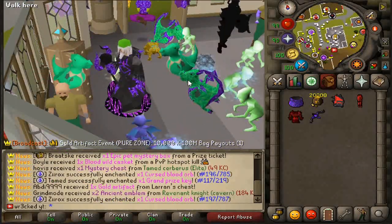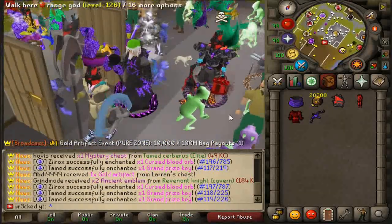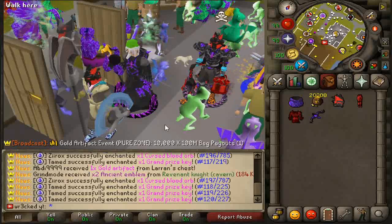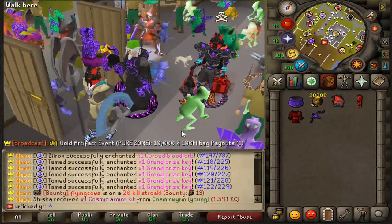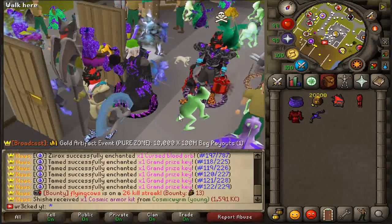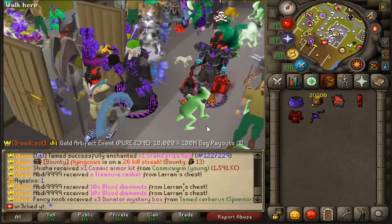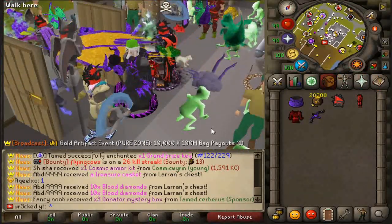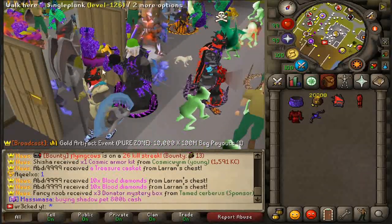Last video I gave away a 100 bond and one trill cash, and that winner is going down below. We're going to do the exact same giveaway — so pretty much two trill for the giveaway today. They also just released a brand new Cosmic rank. If you want to enter, like the video, comment down below your SpawnPK IGN, and subscribe. The first comment gets a free $10 bond.